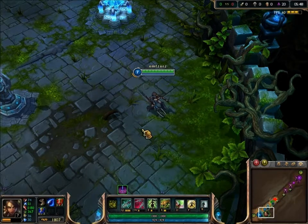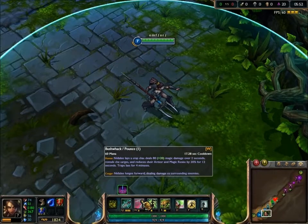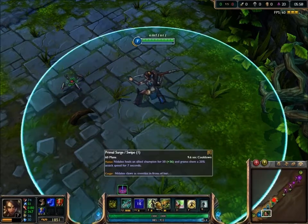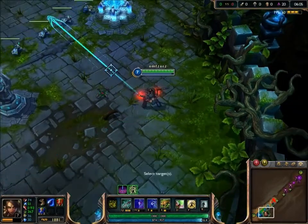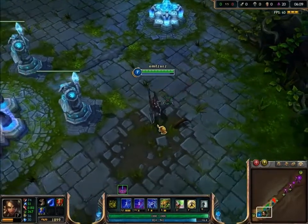I'll just do everything as quick as possible. So, we have Bushwhack, which is obviously pounce in Cougar form. Primal Surge. And the spear itself — Javelin Toss. I think that looks quite nice.